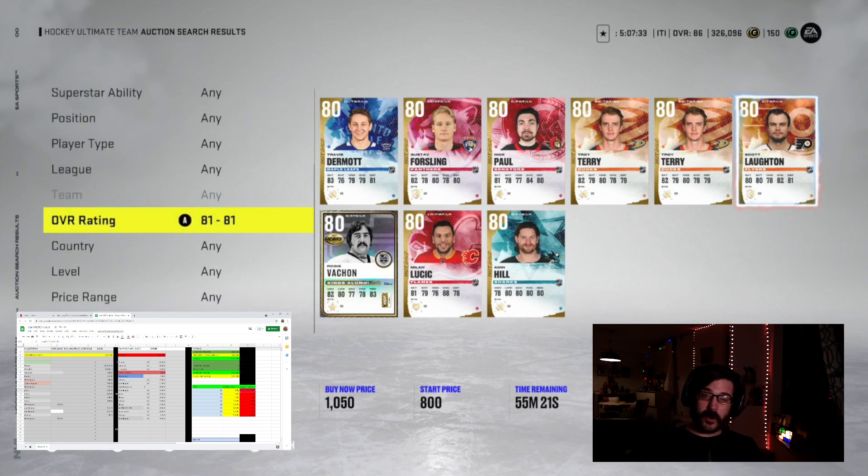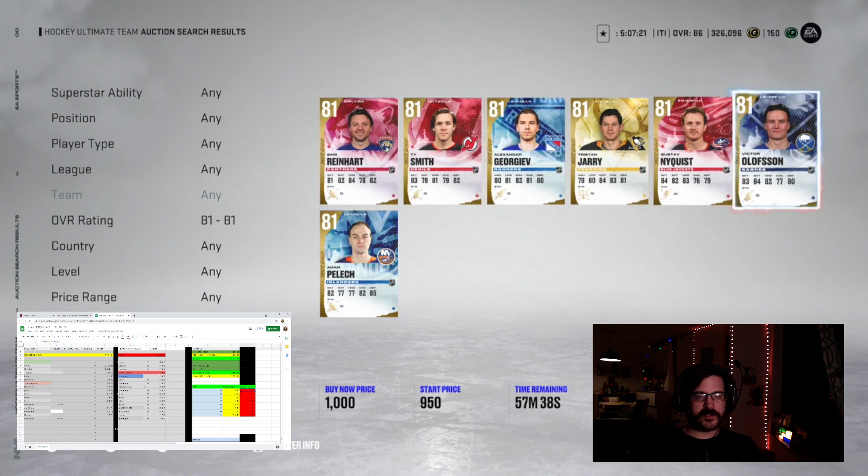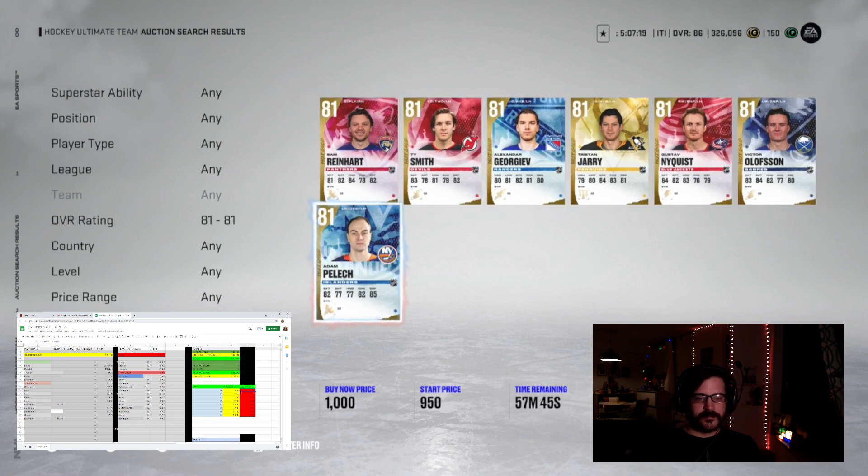The price has dropped a bit, making it tougher to profit. My idea is you've got to make about 1000 coins per card when flipping lower-tier cards. If you do 250 profit per card but do four of them, then you're getting about a thousand — that's alright. For the 81 overalls it's even lower, about 1000, same margin situation if you buy at 800 — still only 150 profit.